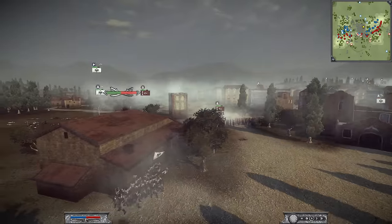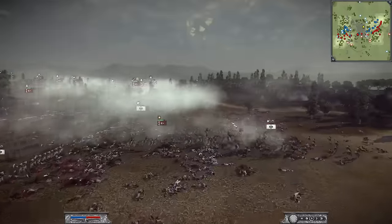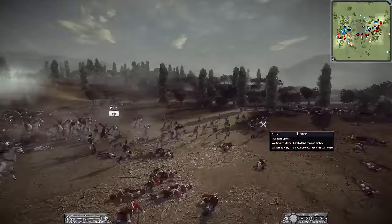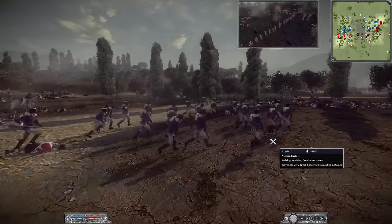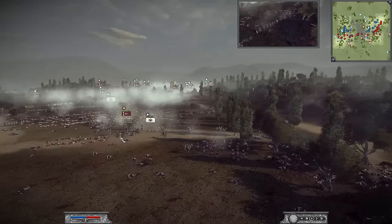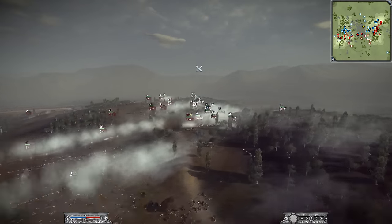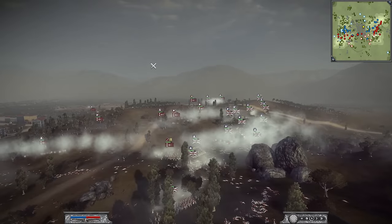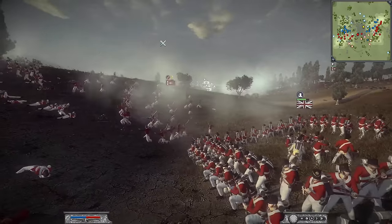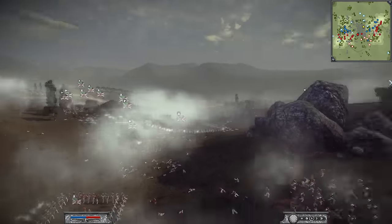If you throw enough guys in there, they're sure going to win the engagement. But look at this — the Ottoman general is charging his own unit in. Look at these guys run. They are out of here. They are wavering. Not looking good right now for this unit, and they should break very shortly. The British are isolated on this flank, but nothing too much to worry about — they do have quite equal numbers with the Ottomans, if not more.